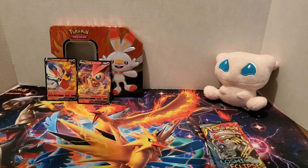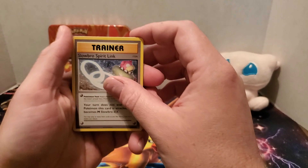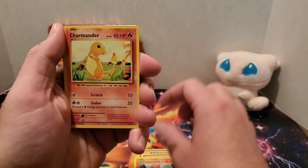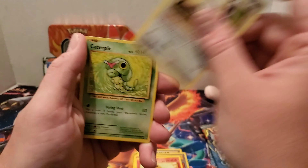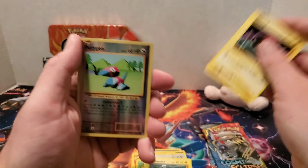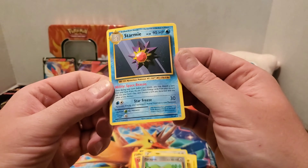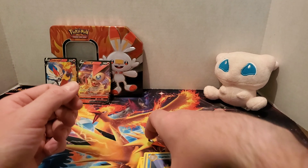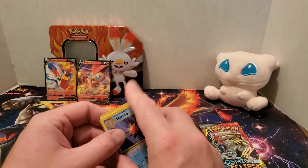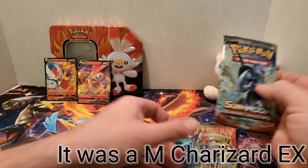Let's open Evolutions next. There is the code card. Here we have a Slowbro Spirit Link, Super Potion, Charmeleon, Charmander, Rattata, Caterpie, Magnemite, Voltorb. Reverse holo is a Porygon, and a Starmie non-holo rare. Nostalgia — that's about it on that. I did pull one really good card out of an Evolutions pack.